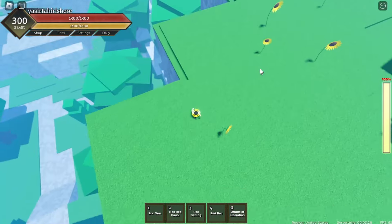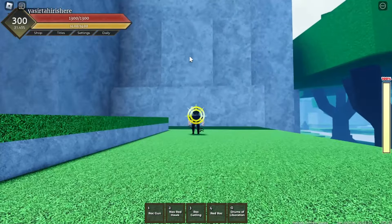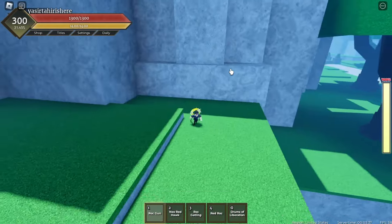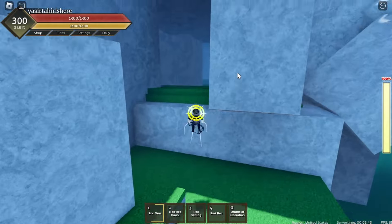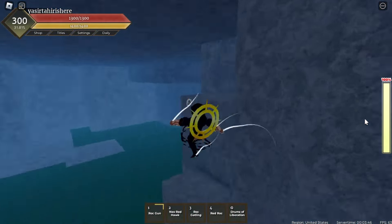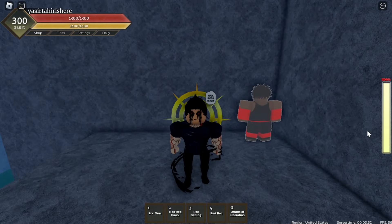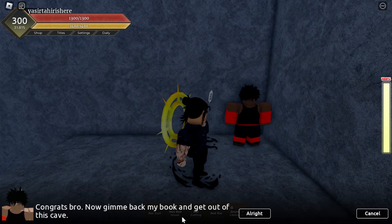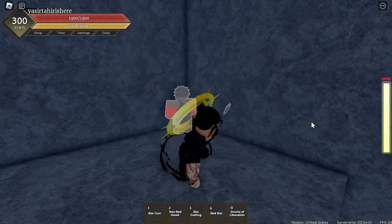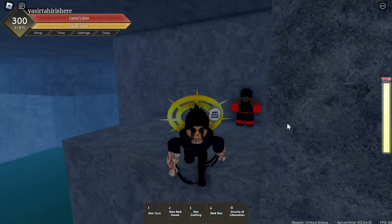You want to come to the Marco Boss location, and the NPC is actually inside the mountain. Drop down here — there's a wall right here. Use one of your moves on it and it should break. I'll use my Rock Gun — as you can see, the wall breaks. Go inside, and there should be an NPC all the way up here. This NPC will tell you what you need to get Soru.